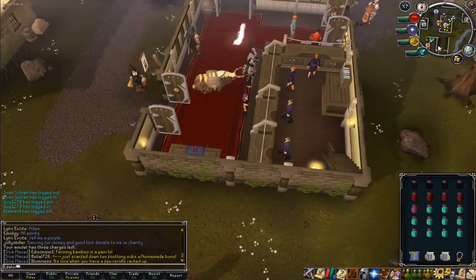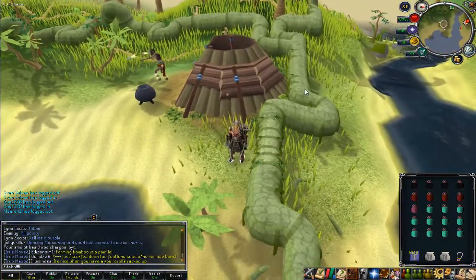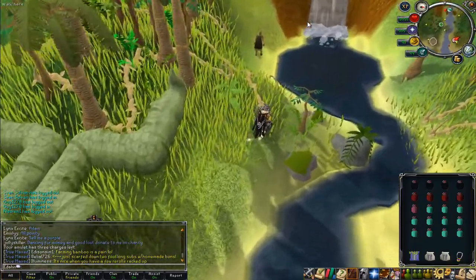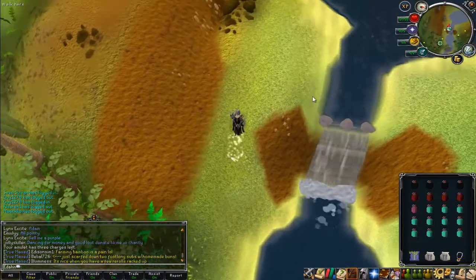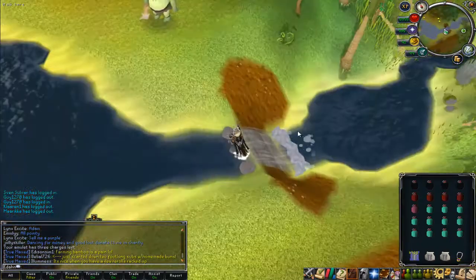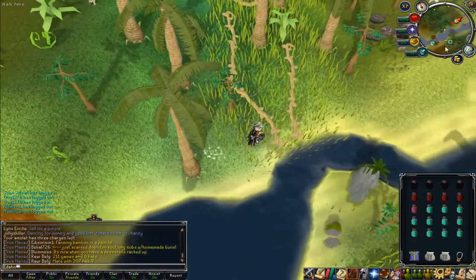The XP per hour at this place is around 220k to 240k per hour, so it's not like Grotworms which is 400k per hour. But it's really the fastest attack or strength XP right now — I don't think there is anything else faster. You need 86 Slayer to kill the Yadinko guards and 91 Slayer to kill the Yadinko males.